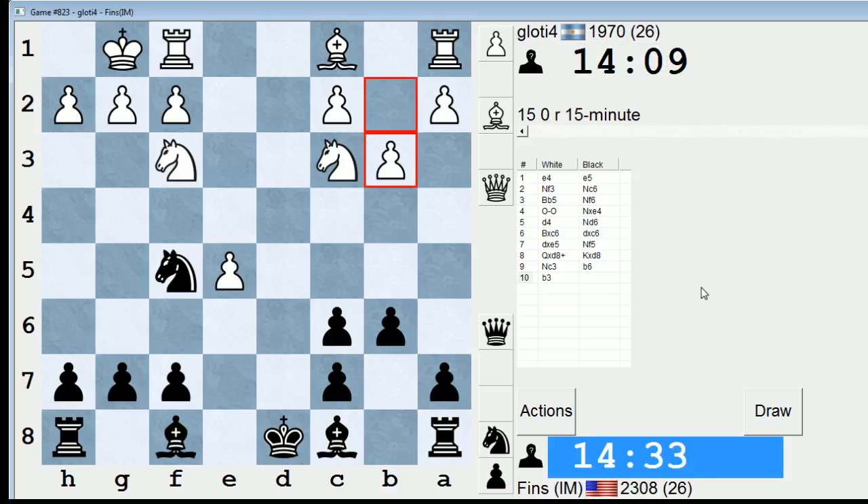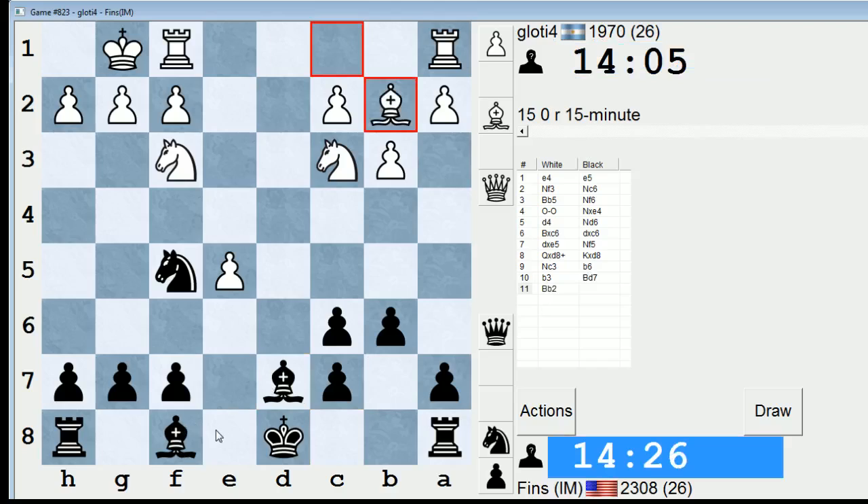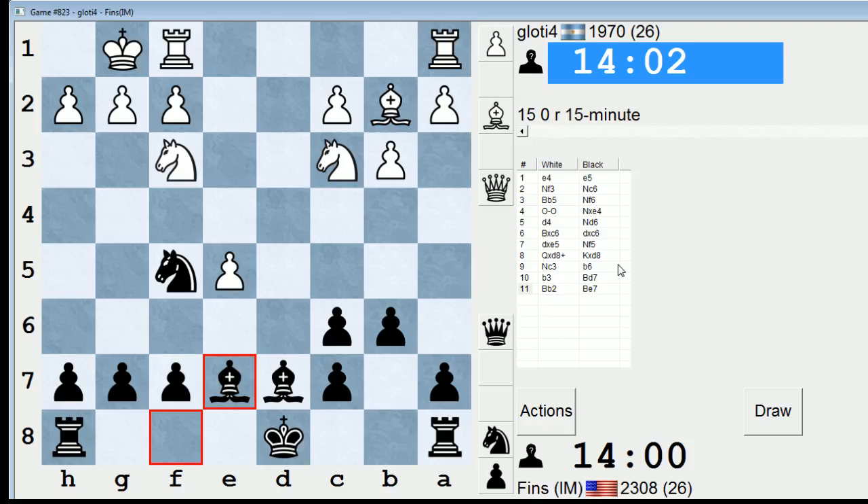I'm choosing a pretty weird way of playing this with B6. I'm just going to go Bishop D7 now. He'll probably put the Bishop on B2, after which I'm thinking I'll play Bishop E7. Knight E7 might also make sense here, because a lot of times you play Knight E7 and then put the Knight on G6 in this line. That is worthy of attention as well. Let's go Bishop E7 — we'll keep it simple. I just know that this B6 line is a trendy way of playing the Berlin Wall for Black.